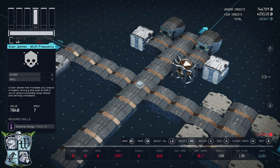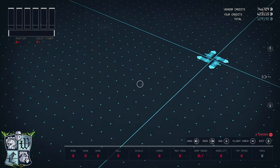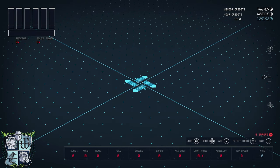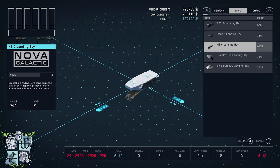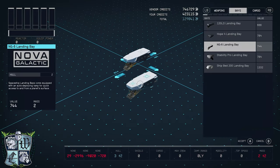Everything else can be obtained on your landing pad at any of your outposts. So let's select all of this, get rid of it, and get into the build proper. First of all, we will start with our landing bay — that's the NG-6 by Nova. We'll put that right there.